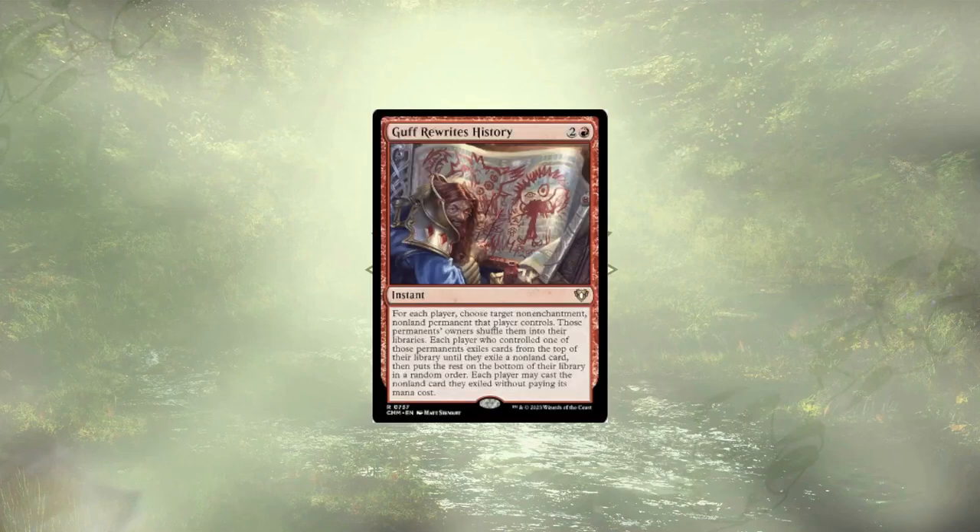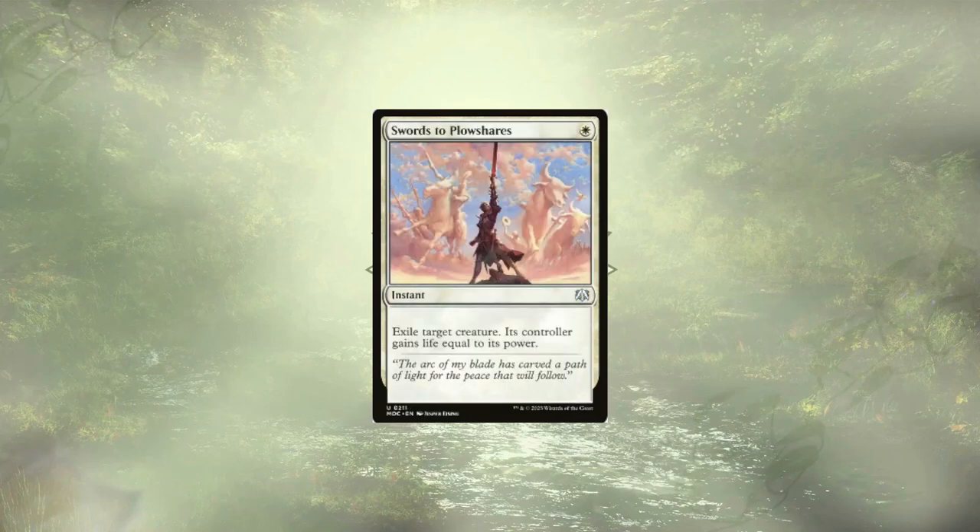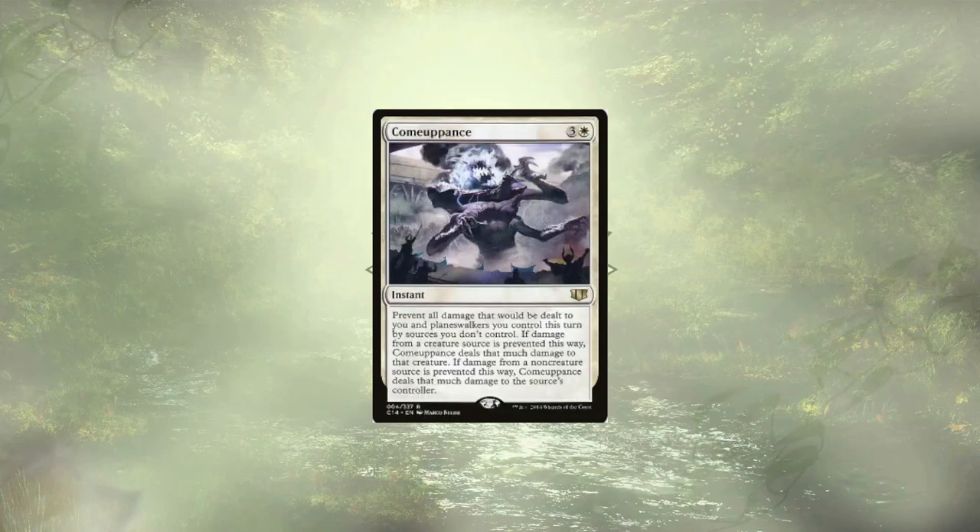Reactions are a little sparse in this deck, with Guff Rewrites History, Path to Exile, Semester's End, Swords to Plowshares, and Comeuppance.